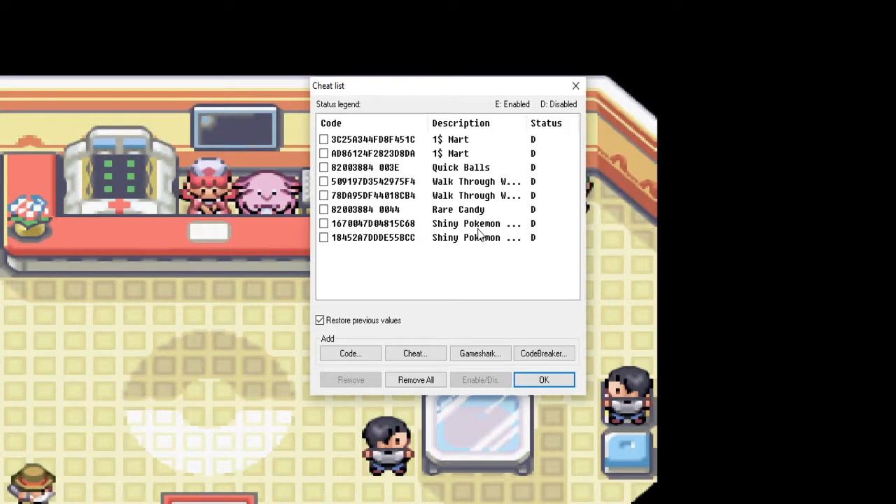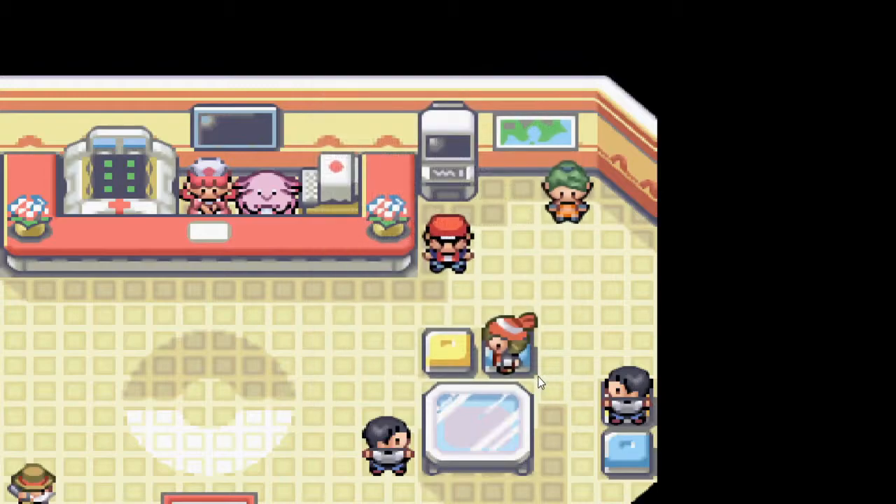So whatever level your highest Pokemon is — say it's level 24 and your other ones are like 22 or 23 — every single trainer you encounter is gonna have Pokemon at level 24. This one also has mega evolutions, Z moves, and a different map. Let's show the map around real quick before we get started.